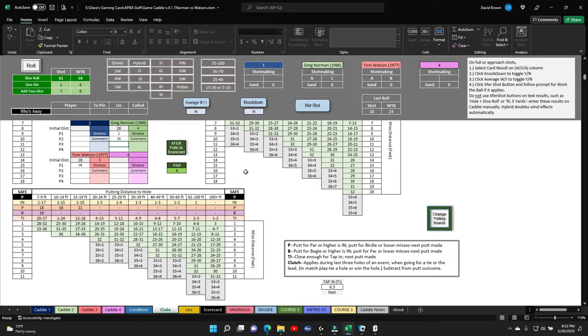We go to the scorecards. That's a 4 for Norman - he got a green and 2-putted. That's a 3 - a birdie - for our friend Tom Watson! He has a fairway, he has a green, and he 1-putted.